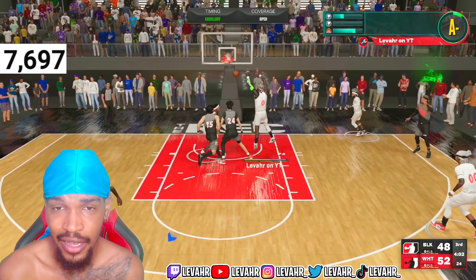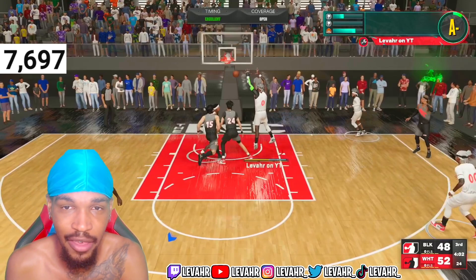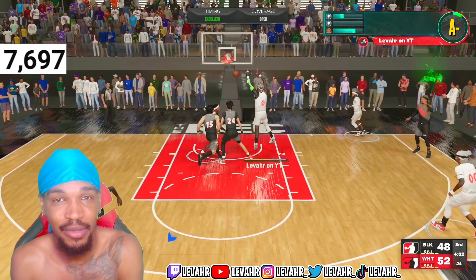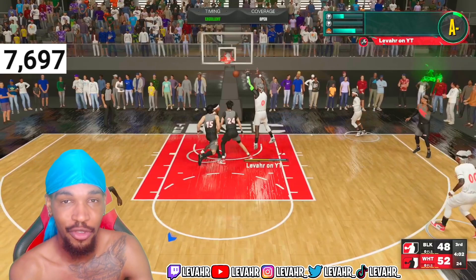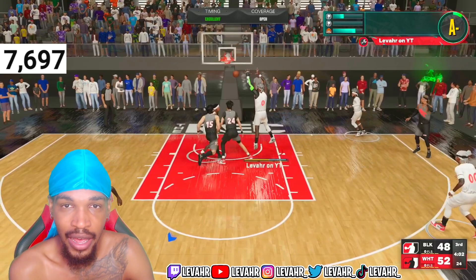They're literally running to a brick wall and they can't move around it, or they're getting into animations where they get knocked on their butt. A lot of centers get that when you got good screens, you know what I'm saying — good screens, good badge, a good brick wall badge.